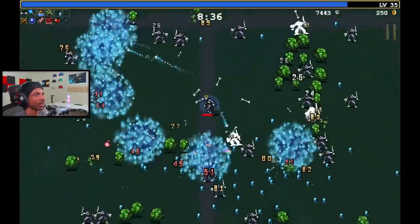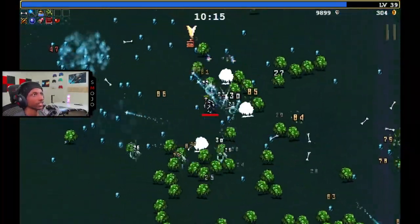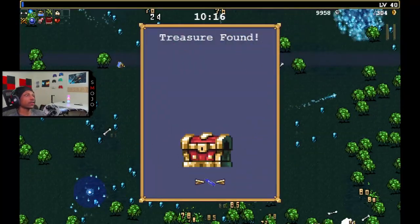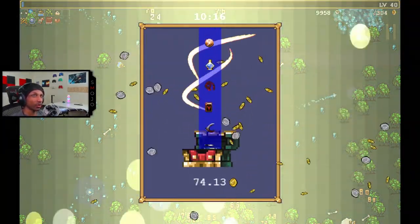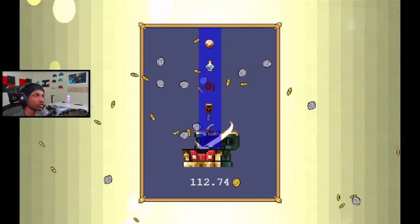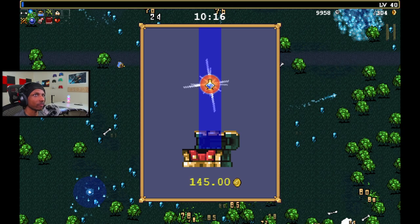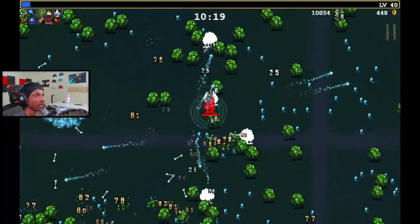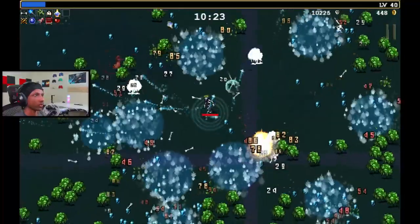Santa Water is definitely our biggest damage dealer right now, with Bones second. We got our first 10-minute chest — let's open it up. We got Santa Water from it, which is really good. I don't think I can evolve Magic Wand just yet, but Santa Water is great. Garlic isn't going to do much, but we're in a good spot.